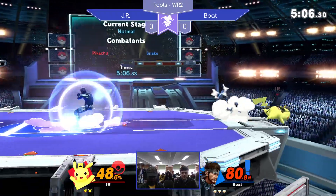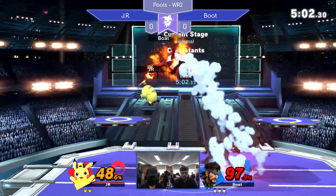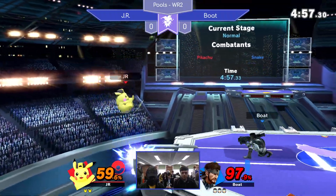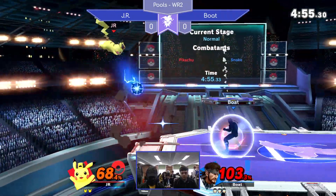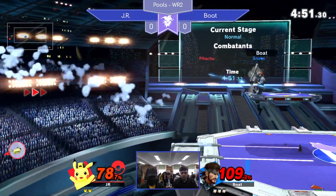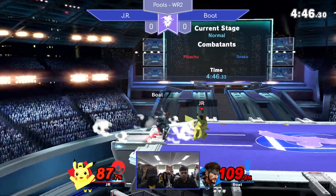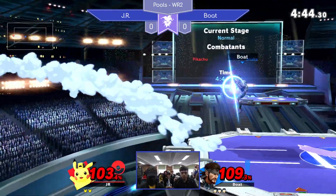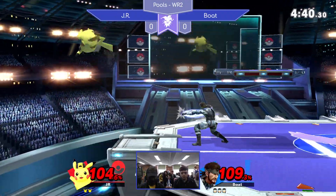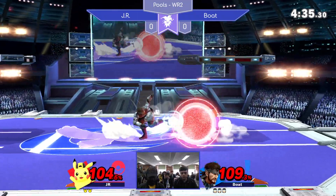Right now JR's got more pressing issues to deal with. He's got to deal with this first stock of Snake — he hasn't even got Boak to 100 yet. And if Pika has any weakness, it's that sometimes he can struggle to kill. That's going to be very accentuated if Boak keeps playing the way they're playing. Already got JR up to 80. Boak could take it right here if he just hits one move or one read — that could be the other stock. Look at him just firing away with those up tilts from a distance.